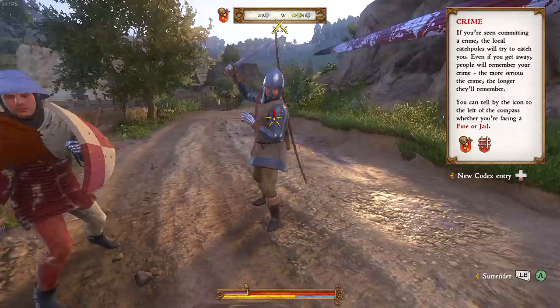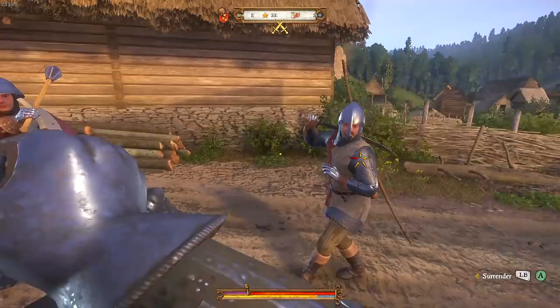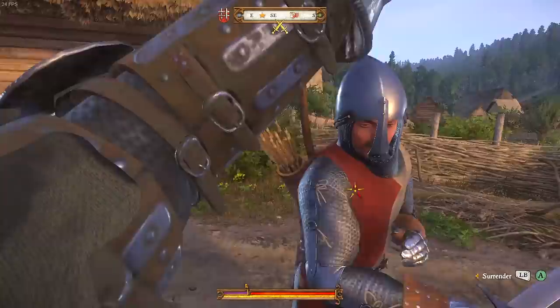Let's try and take him out with a simple sword blow to the face. I am being surrounded here, so I've got to be a little bit careful of the people around me. Let's try and knock that guy away — that did not work. We took one out, that was good.